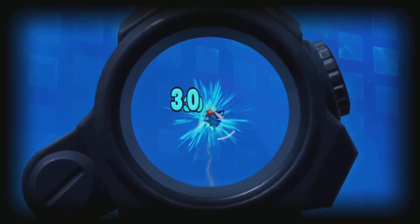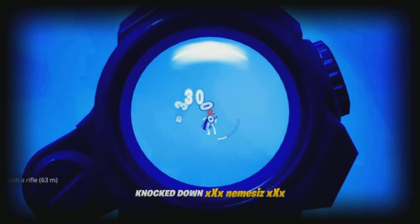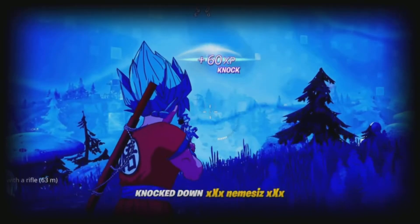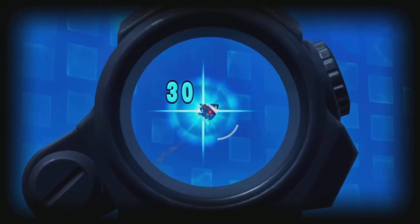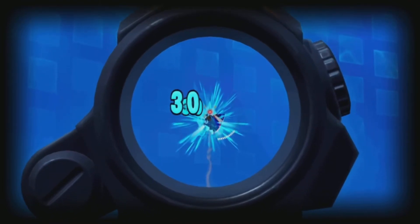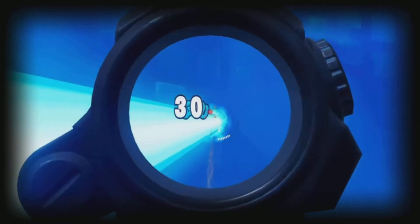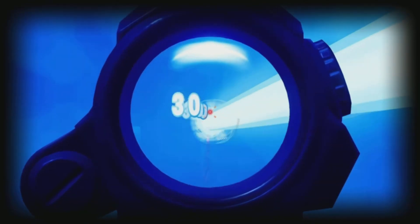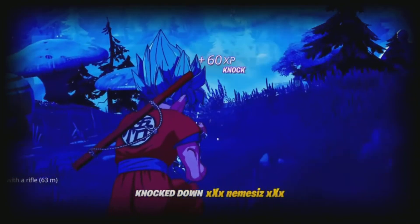With the Kamehameha advantages and disadvantages discussed, I would say it's a lot of reward and a lot of risk. If you go up in the air for a couple of seconds you are leaving yourself exposed to being knocked. If someone has a legendary 50 cal sniper aiming at you, you're generally going to be knocked out of the air — and that's really the only disadvantage.